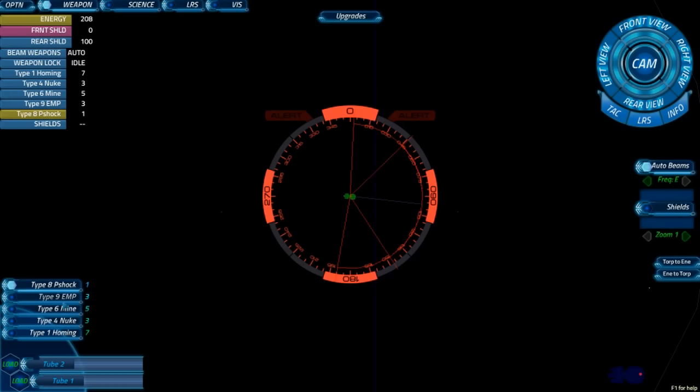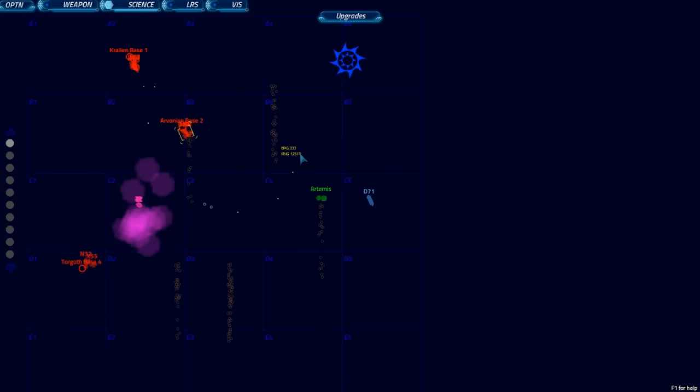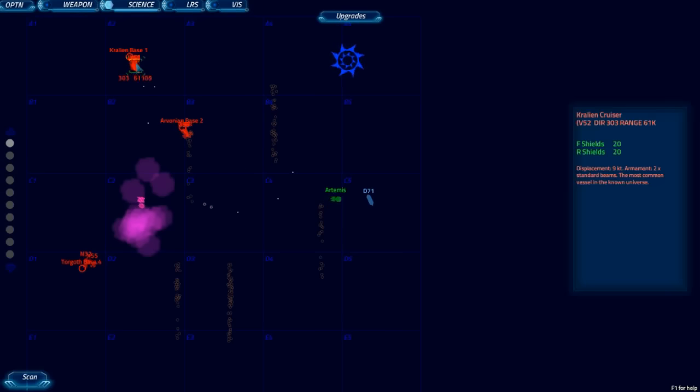What do you want in the tubes, if anything? We've got three EMPs left and three nukes — can you load one nuke and one EMP? There's a Torgoth base. I don't know if we have anything we'll need a P-Shock for. Well, there was that biomech — I don't know, it seems to be dead though. Looks like we're fully repaired. Oh, there's a light carrier. It kind of sucks that we wasted those two mines, but I guess we know how they work now — they get fired off with a little bit more force.